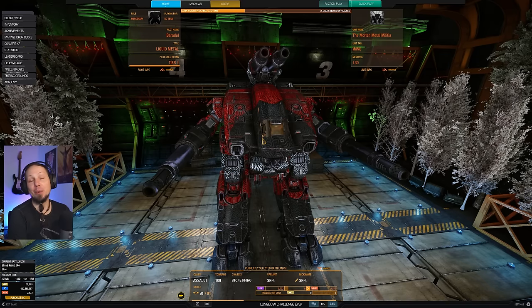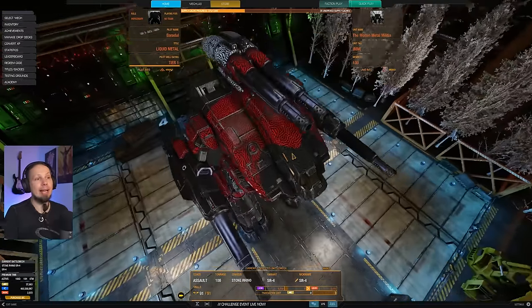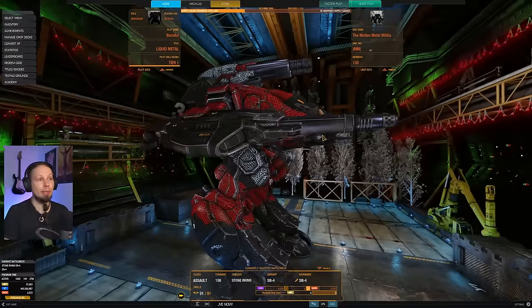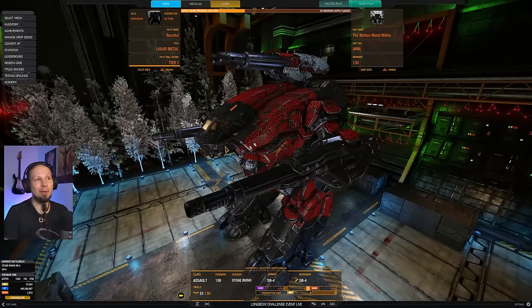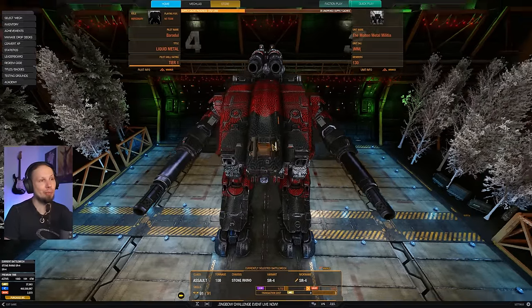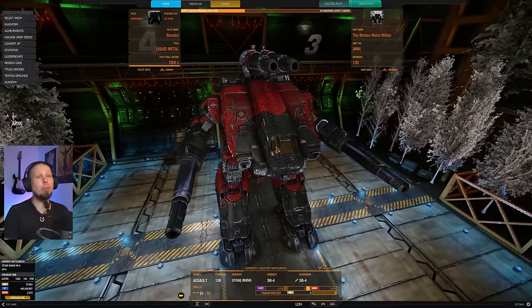Hello McWarriors, how is it going and welcome to another episode of McWarrior Online. The Stone Rhino has been out for a while now for money on the website, but it will also be available for MC and CBills quite soon and I haven't done anything with it yet. So here we go guys — today is the first day I'm actually presenting you the Stone Rhino, the big barrels, the 100-ton Assault Mech on the clan side.